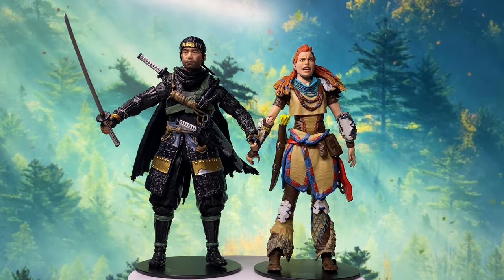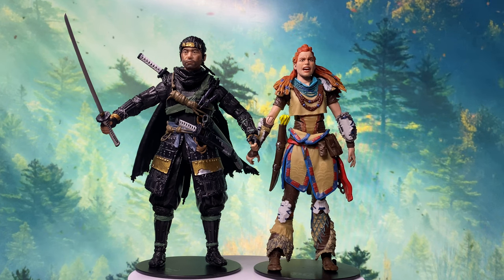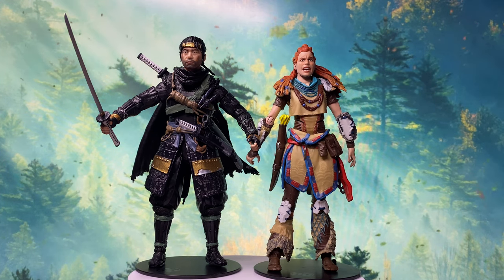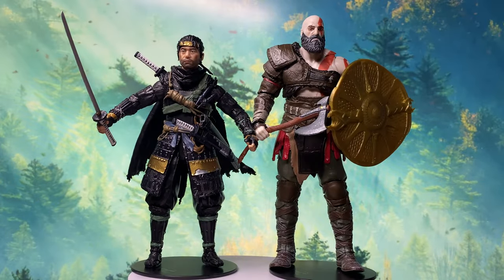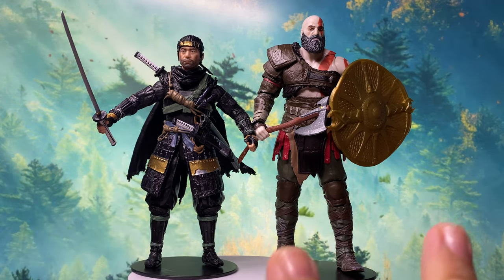As for the scaling of the figure within the line, I think it is perfect. Here he is with my very first Spin Master Shapes Collection figure, Aloy — I think that's a perfect scaling. And here he is with my second Spin Master Shapes Collection figure, Kratos from God of War. Within the line, the scaling is perfect — Kratos is supposed to be a bigger guy, so this works pretty well.